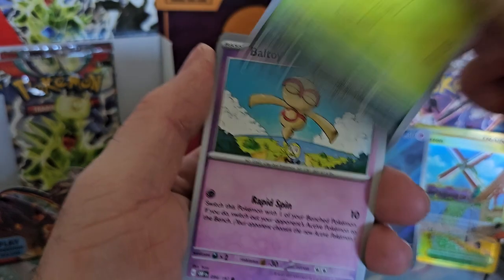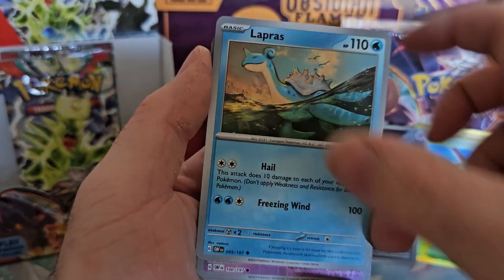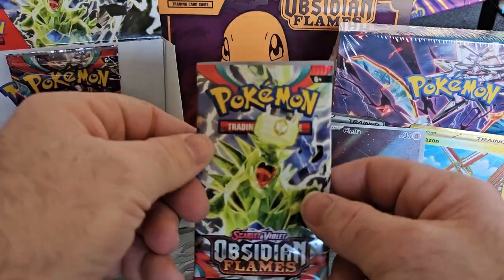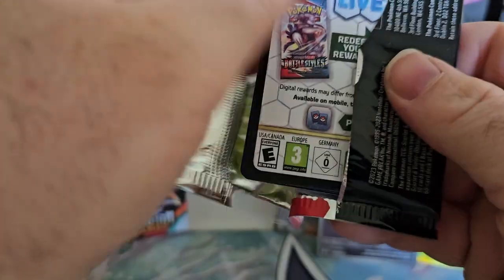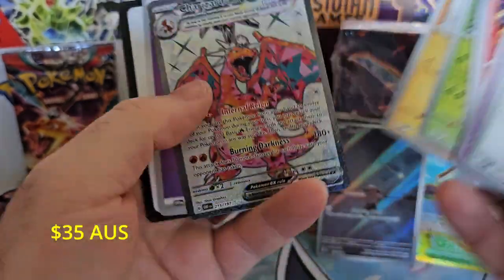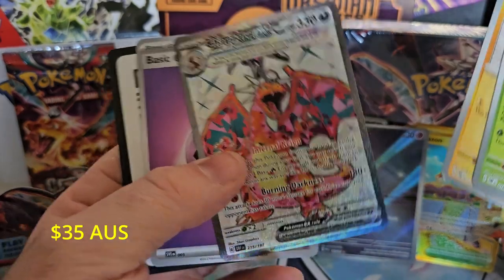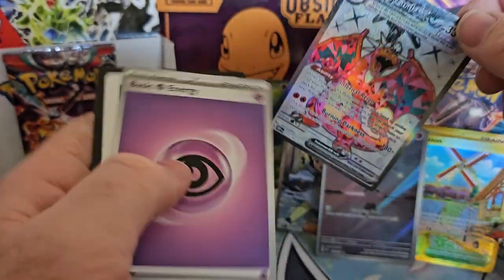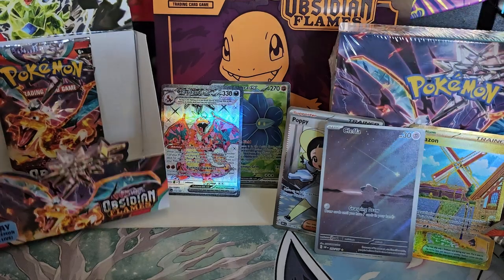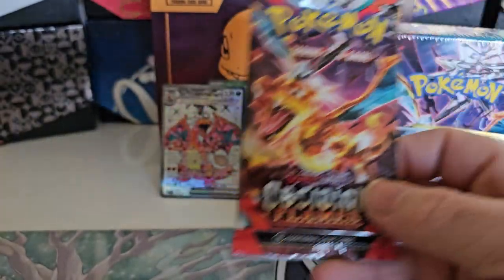Last three packs, guys — let's see what we can do. Kangaskhan, Camerupt, Lapras, Graveyard, Baroque, and Entei. This box has really not given us anything great to be honest. But there we go — there's one! I knew we'd be able to get one. Not the one we were after, but it's still a Zard, so we'll still take it. If only we can get the Alt-Art version in this — last pack of the English, guys. Then we will see what the Japanese can do for us.